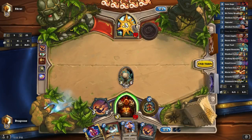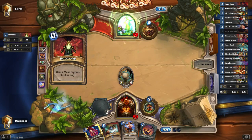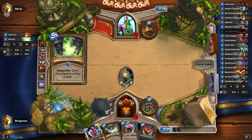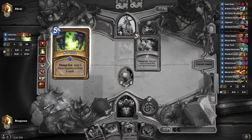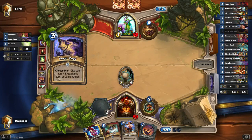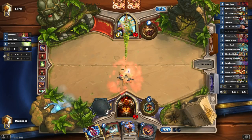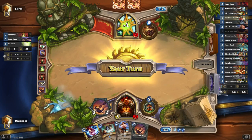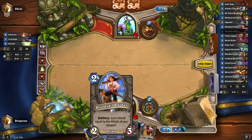Do I want to get the extra damage? Nah, we'll leave it for now because he might Ooze it, or he might play Harrison. Nope — Nourish. So he's either going to Ramp, and he Ramped. Not a bad Ramp, not probably what I would have gone with, but he's quite a lot higher now. So we want to Upgrade, and then that.